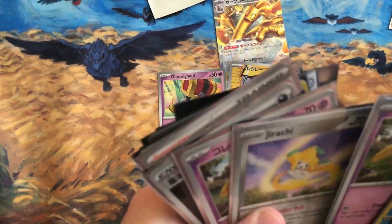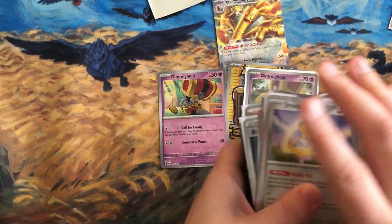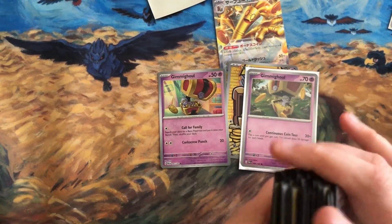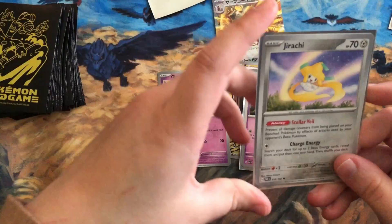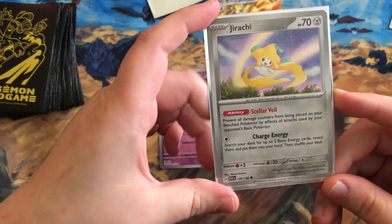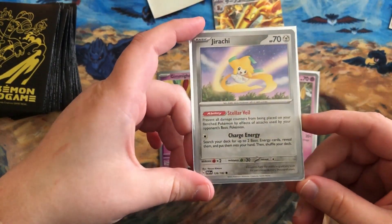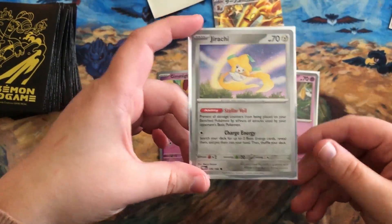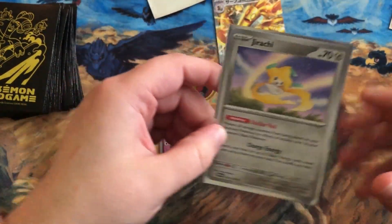Jirachi is also in Paradox Rift — it was in Raging Surf first. This new Jirachi prevents damage counters from being placed on your benched Pokemon by effects of attacks used by your opponent's basic Pokemon. Most people are thinking this counters Sableye in Lost Box, and I'm really thankful for that.